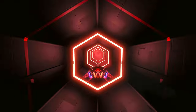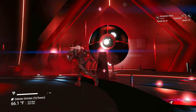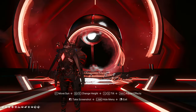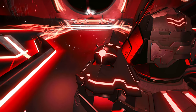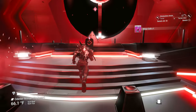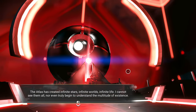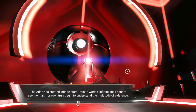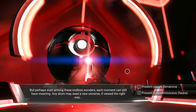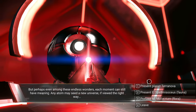The Atlas is shielded, which is also very strange. My little avatar here is also the same Atlas — a shielded Atlas — which is funny. You can get warp cells here and interact with it. The Atlas says: "This has created infinite stars, infinite worlds, infinite life. I cannot see them all nor even truly begin to understand the multitude of existence. But perhaps even among these endless wonders, each moment can still have meaning. Any atom may seed a new universe if viewed the right way."